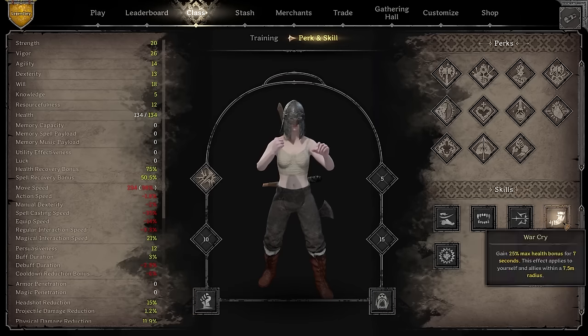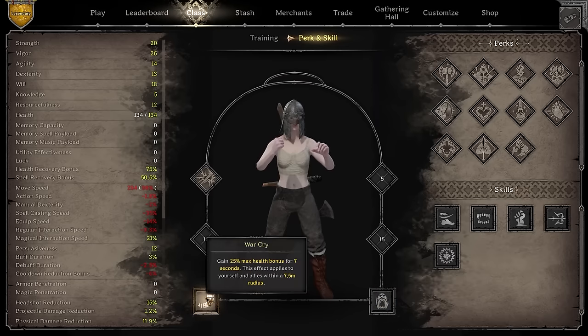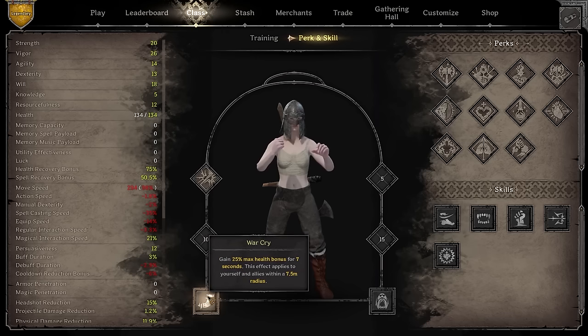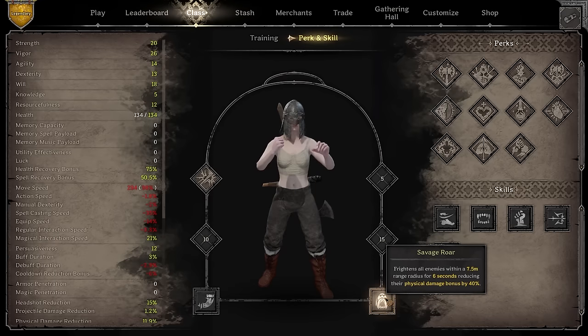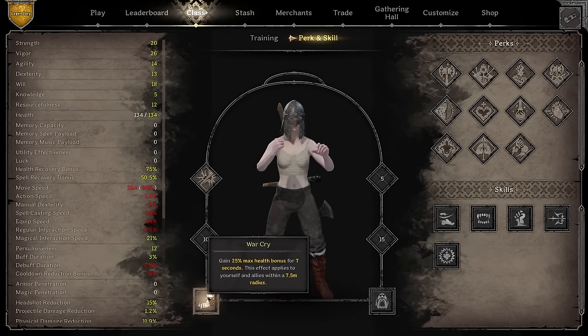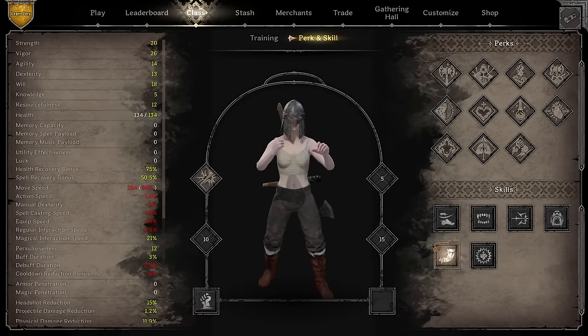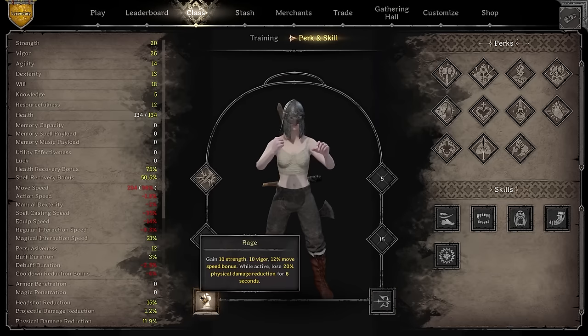Another build that's effective in duos is savage roar combined with warcry. This is great if you're playing with a bard who focuses on PDR. Warcry decreases the physical damage bonus of enemies you're fighting, and also increases health for both yourself and allies - the combination makes it really effective.